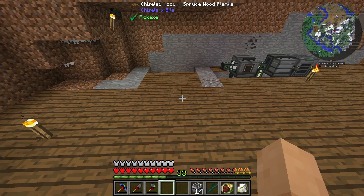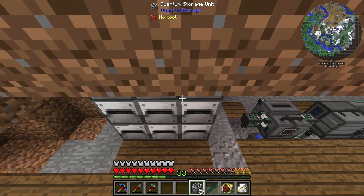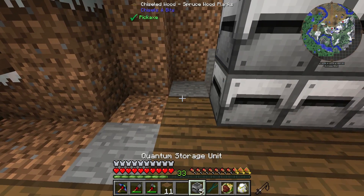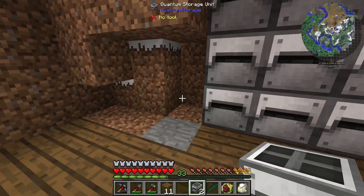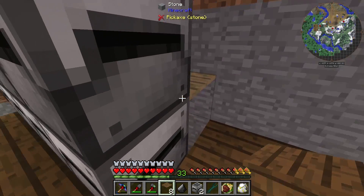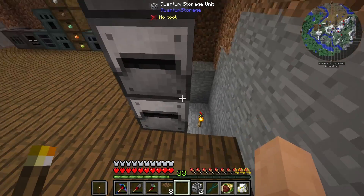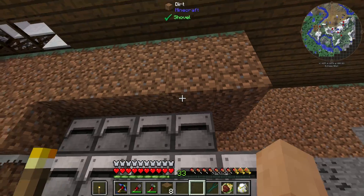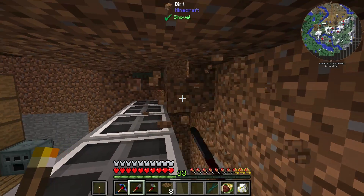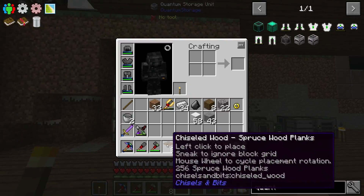I'm going to leave the back open. Now the quantum storage units are going to go just like so, all the way up. I might do right here as well — because we're coming up from the bottom, we should be able to pull that off. We can replace these as well. We have the backside of stuff to worry about — I'm just going to slap it down. We could also probably get away with right beside it there as well. We got our quantum storage units in place.